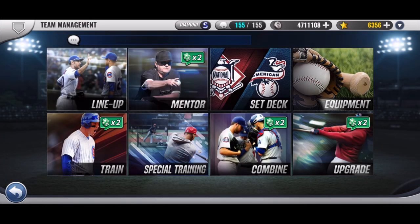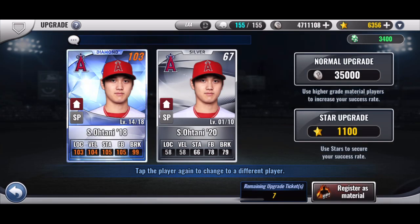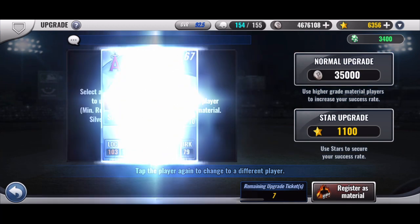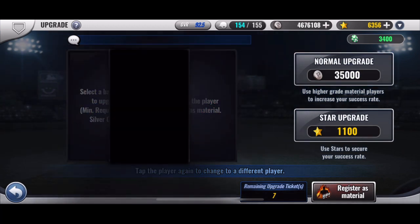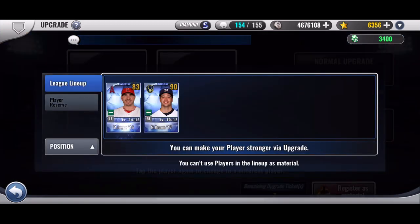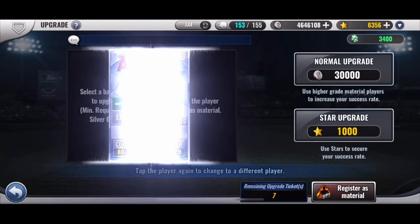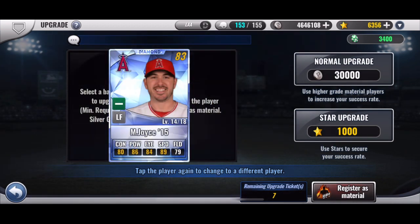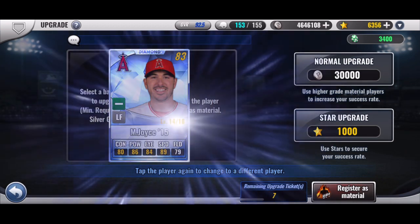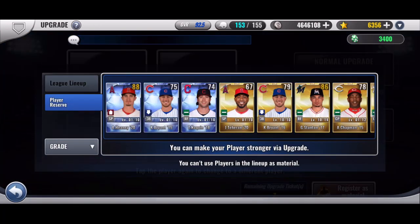Here we go. Let me see who else I have first to upgrade. All right, so Otani — trying to get him to 20. No. All right, I would have had two pitchers possibly get to 20. Joyce moves up. I would have rather had Otani, but all right, let's go to Lahini.